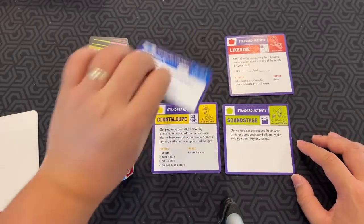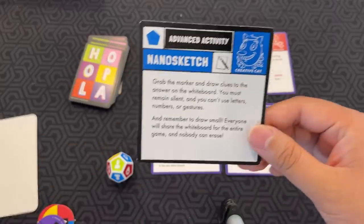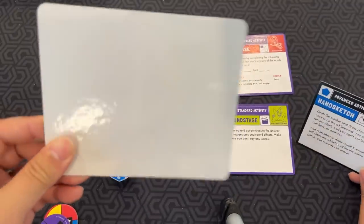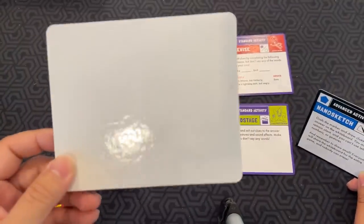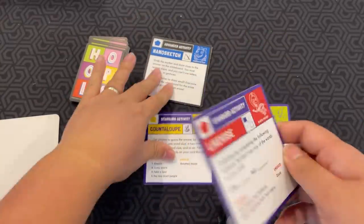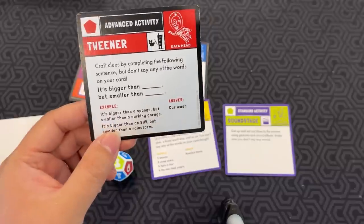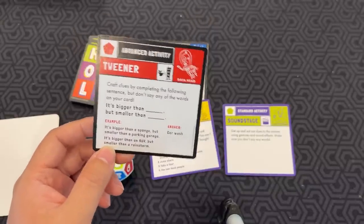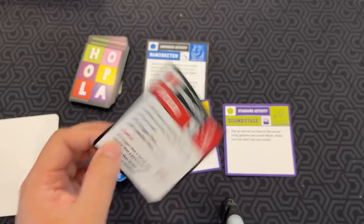Now the advanced versions: Cloodle's advanced version is Nanosketch. You draw small because you only share one whiteboard for the entire game and you can't erase anything, so you have to be conservative with your spacing. Tweener is 'it's bigger than blank, but smaller than blank.' So if the answer is 'car wash,' you'd say 'it's bigger than a sponge but smaller than a parking garage.'